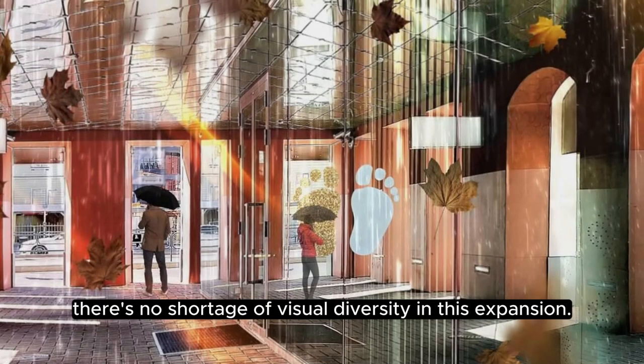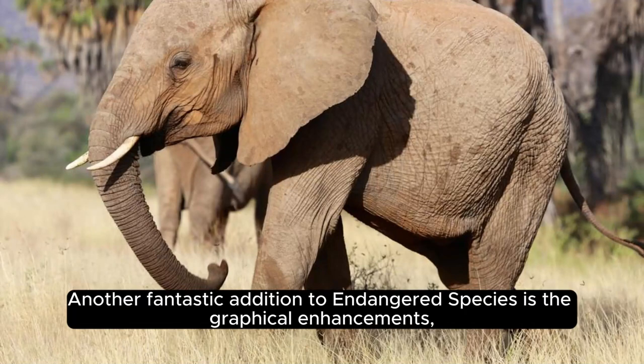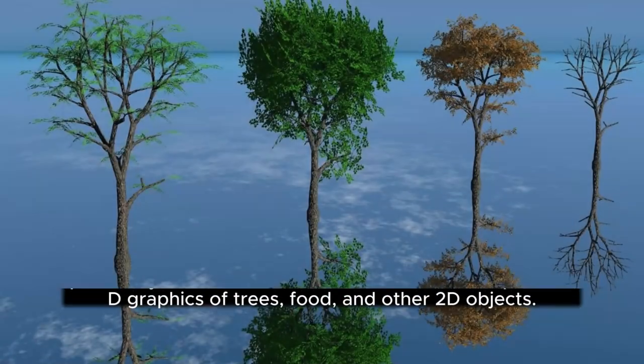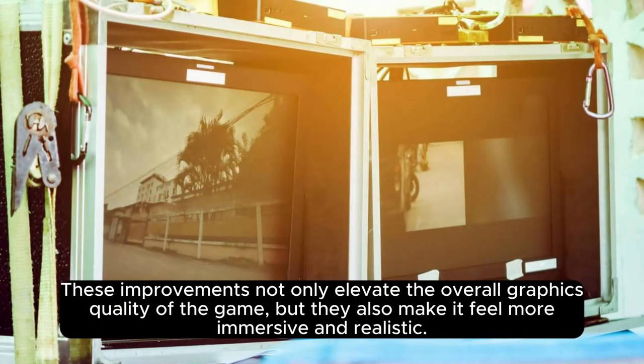From exotic zebras with multiple stripe patterns to majestic elephants and fierce lions, there's no shortage of visual diversity. Another fantastic addition is the graphical enhancements, specifically the water reflection feature and updated 3D graphics of trees, food, and other objects, making the game feel more immersive and realistic.